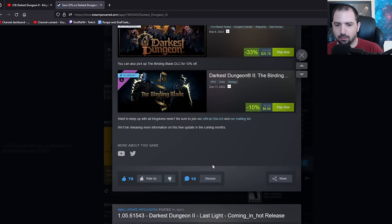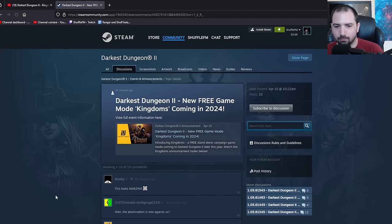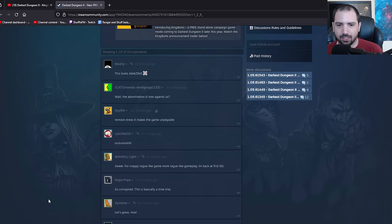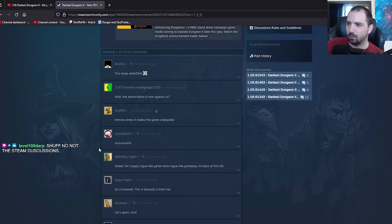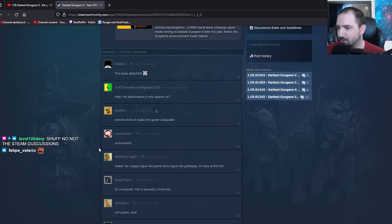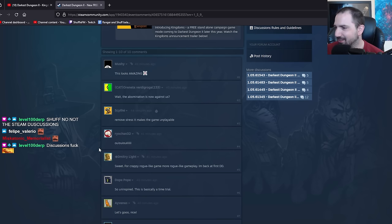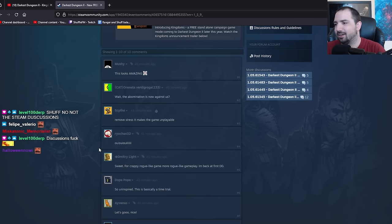Not much, huh? Looks amazing. The Abomination is now against us. Remove stress - it makes the game unplayable. Never change, Steam. Have a week limit or something similar - one of the pictures was on day 23. Look, I need content, okay? He's a back rank character. We got reworks on Sharpshot and stuff.